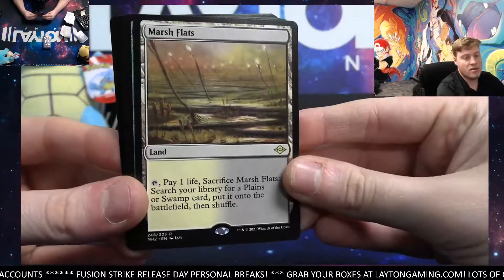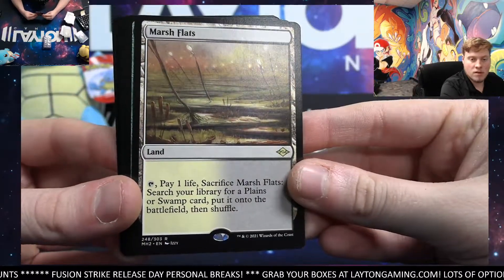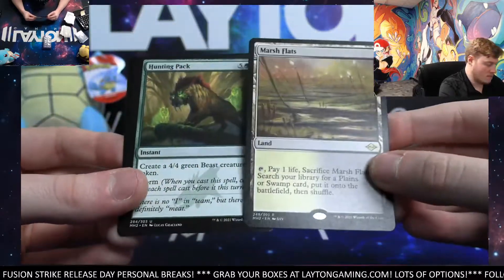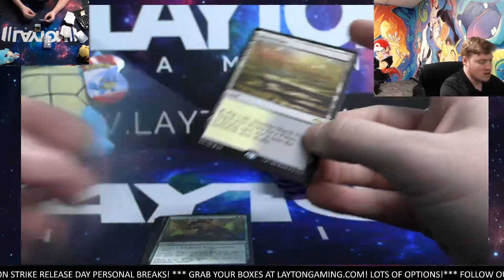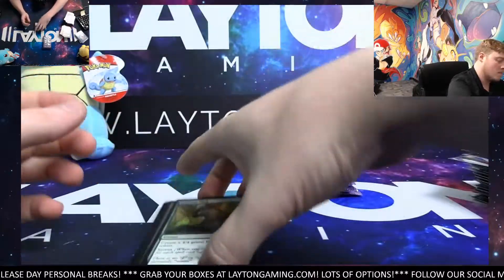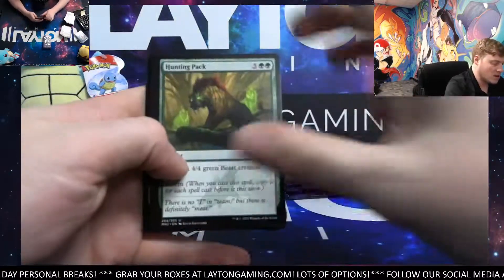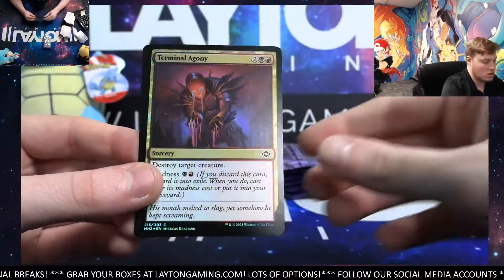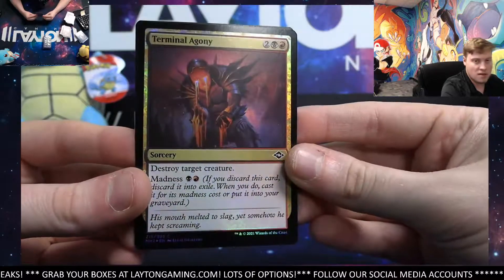Marsh Flats — awesome rare there. Very nice rare. Set those down; I'll grab a sleeve quick for the rare land Marsh Flats. There you go, man. Get the rest of these up here — Hunting Pack. Underworld Cookbook Retro. And Terminal Agony foil common.